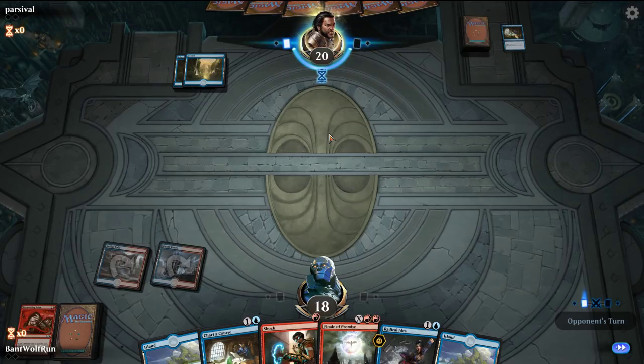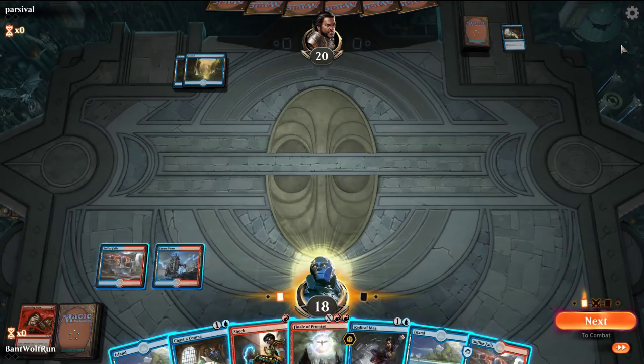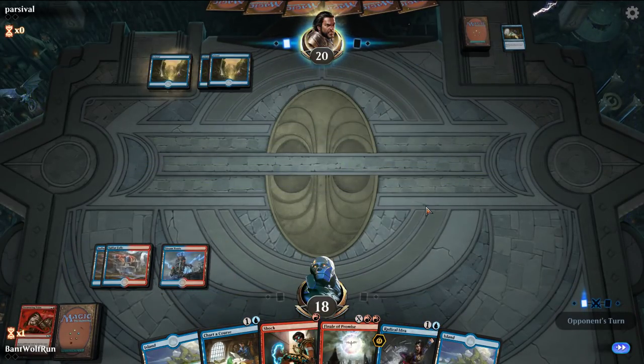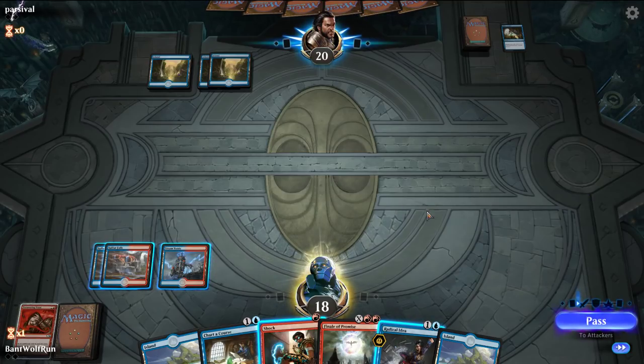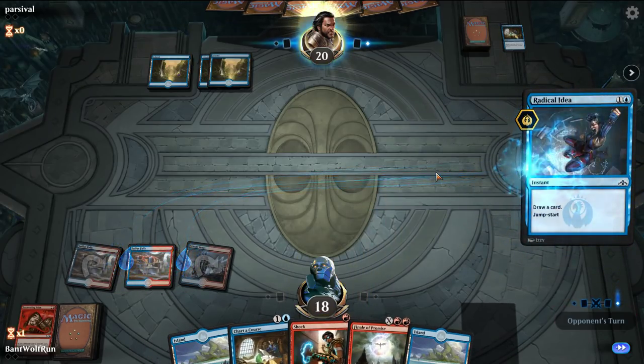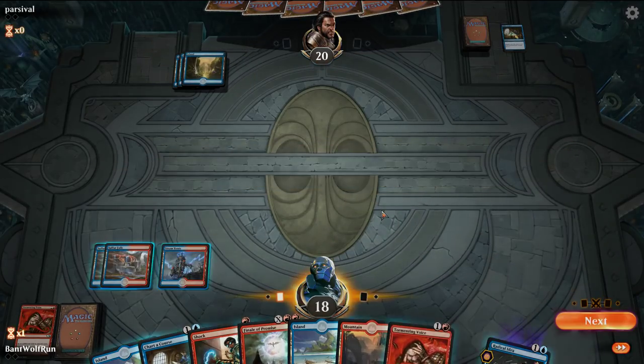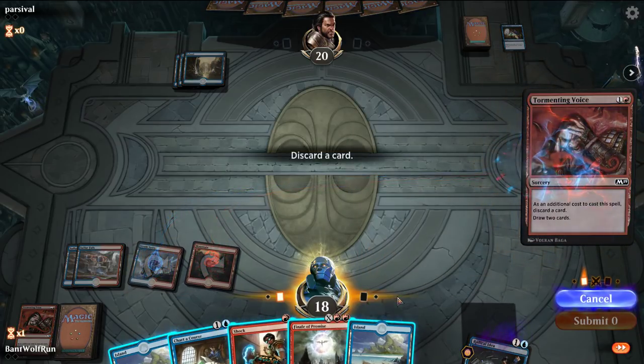If they're still playing slow within a turn or two, I'm just going to drop this match and play another league. Let's Tormenting Voice and discard the land — we'll see if they have a Spell Pierce or something. So Crackling Drake. Same idea — I think we'll just Radical Idea the land away. Opponent's on Mill, so this is actually much better for us. They will help us put our Phoenixes into the yard.